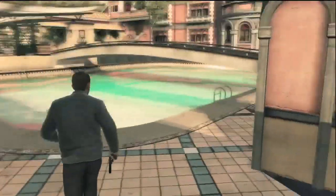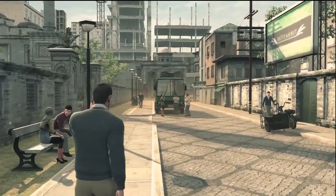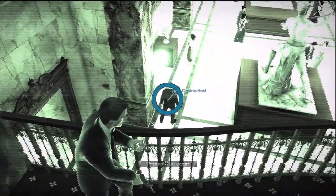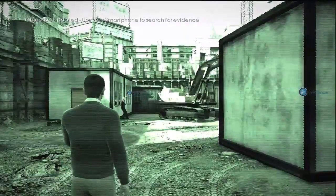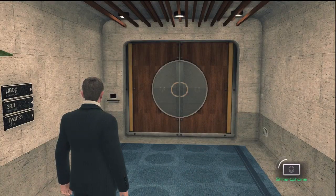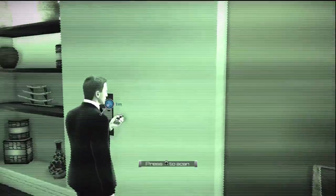Lest we not forget that James Bond is a spy, and spies have spy equipment. In this game, Bond's main method of infiltration is his cell phone. You can use it to scan and collect evidence, disable security cameras, or hack computers. To access your phone, you just press down on the D-pad, which causes the screen to turn green, highlighting various points of interest. To scan something, you just aim your phone at it and then press up on the D-pad. Occasionally, a rhythm-based minigame occurs, but they're incredibly simplistic.